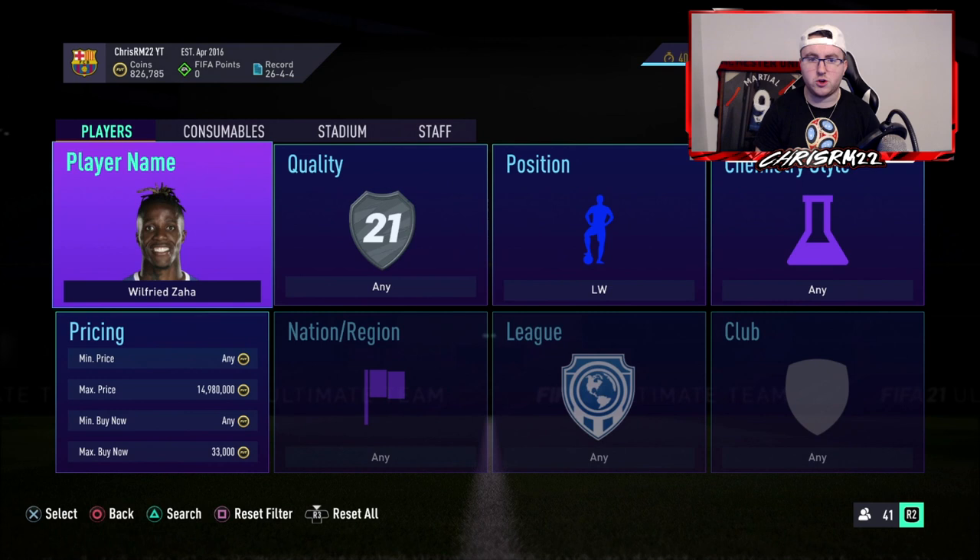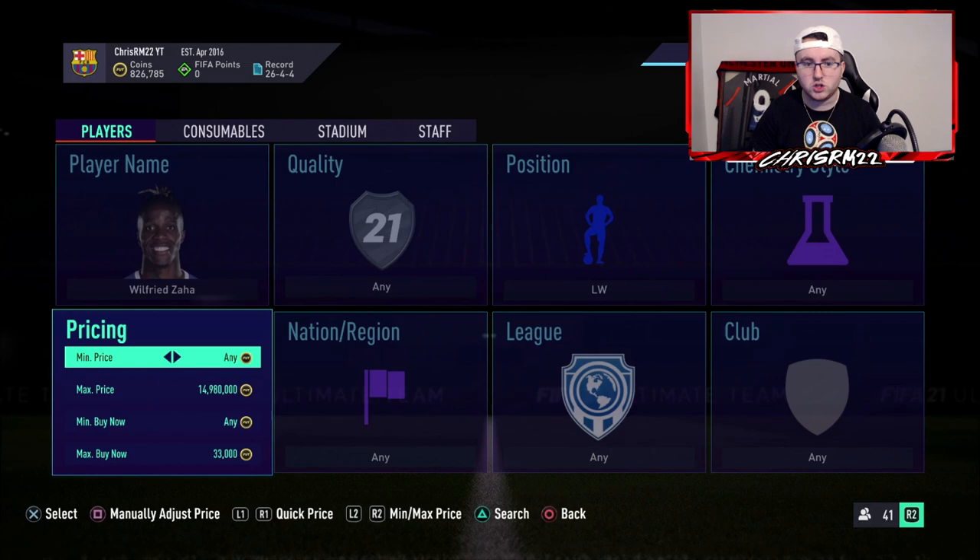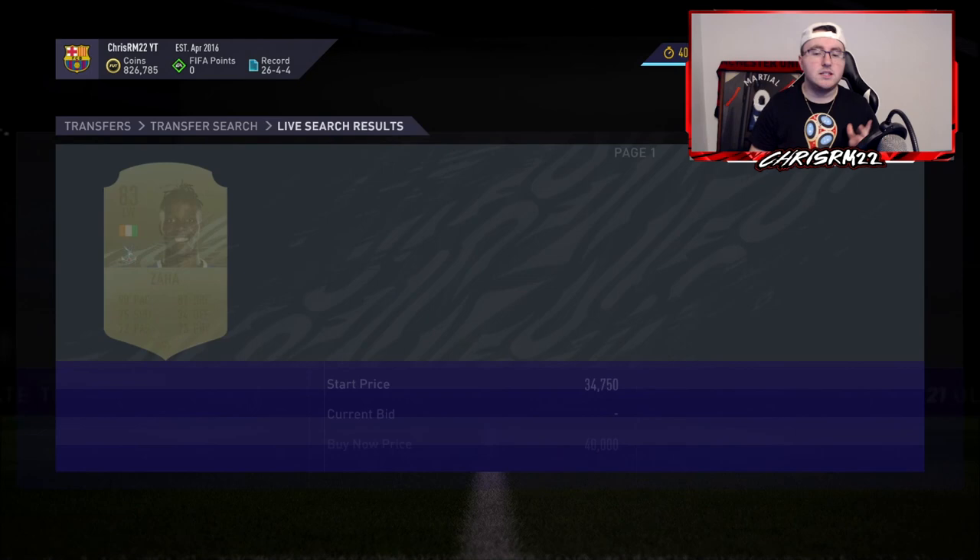The reason why this works so much is like the chem style method — it allows you to find cards that people just don't understand that with the position change modifier, these cards go for different values. So if they knew the price of Zaha was 30k, they might list at 29.5. For somebody that might not be a great sniping opportunity, but for you guys, you know 29.5 is great because he's going for 33 or 32.7 with a left wing card.